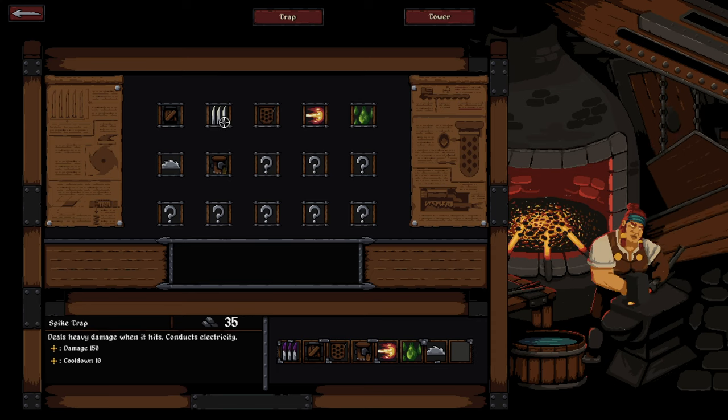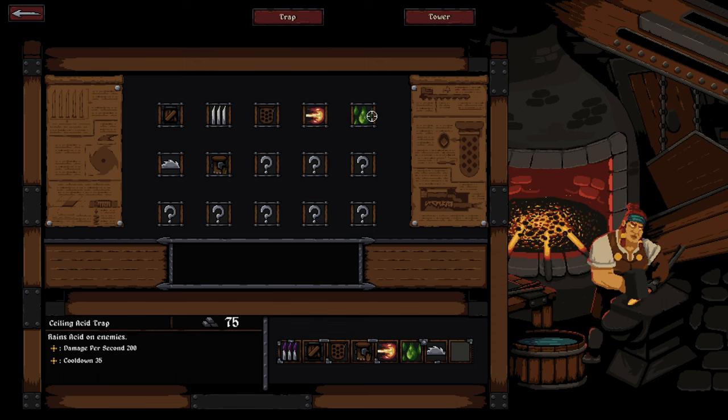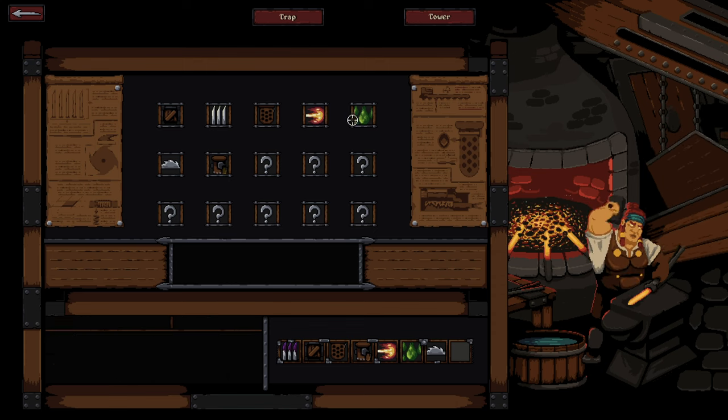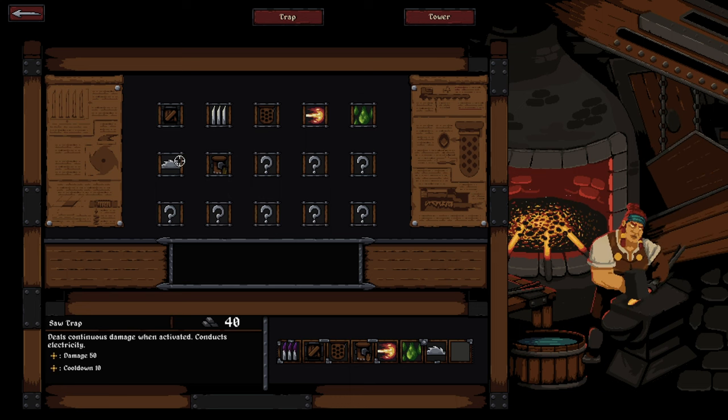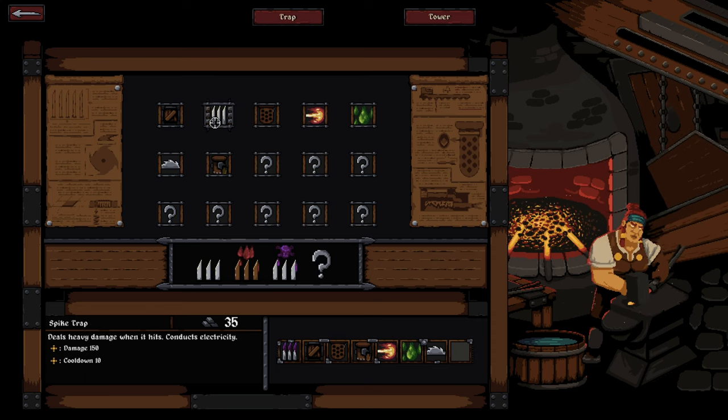To give you an impression of the trap variety: there are spike traps, ceiling traps that hang freely and shoot at your leisure, furnace traps which are like enormous gas flamethrowers, ceiling acid traps, saw traps with blades in the ground that continuously deal damage, and slow traps — as you'd expect in any tower-defense-style game.